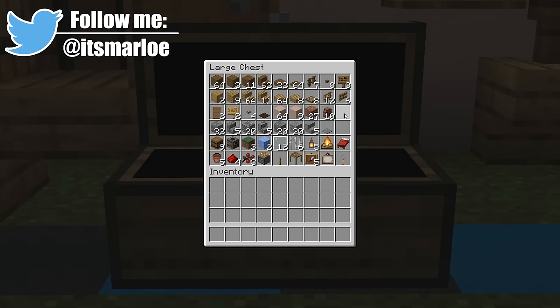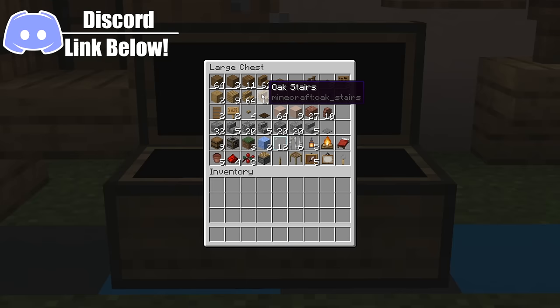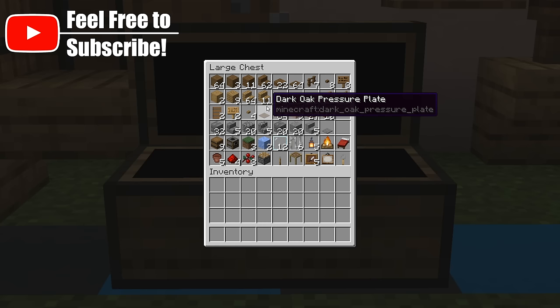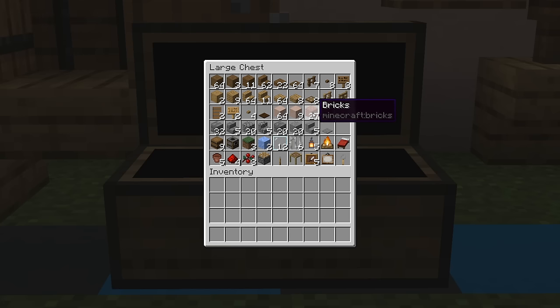The entirety of the wood selection is made up of spruce and oak, but there is a dark oak pressure plate added in there as well so do make sure to grab that. We have our usual white terracotta and bricks, all of these stone variants along here, and then the other items that make up the odds and ends to the rest of the build. So grab all of this and then we can start building.